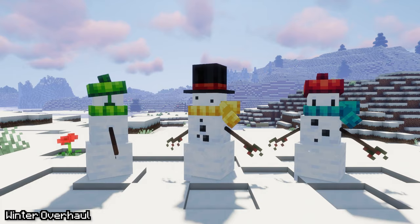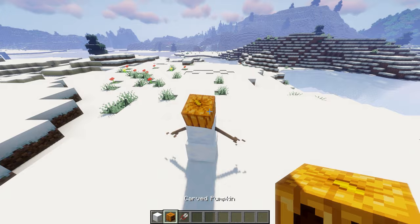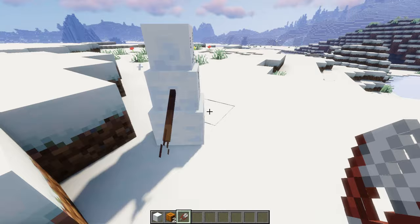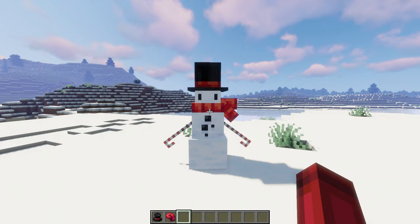For the first mod of this video, we have Winter Overhaul. This mod updates Minecraft snowy biomes with new winter-related features. Snow Golems now spawn with a random combination of arms, buttons, and faces — there are over a thousand variations added. You can also craft some new headwear and scarves to dress up the Snow Golems or wear yourself to unlock various new abilities.